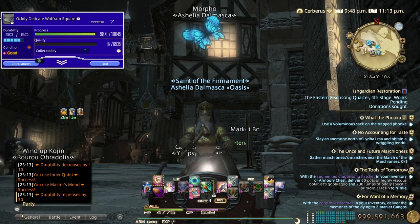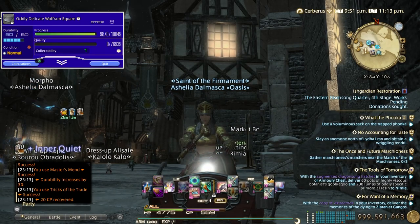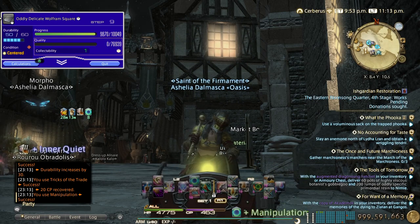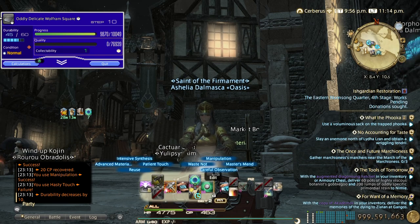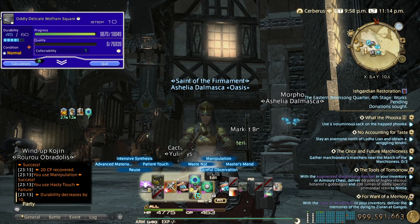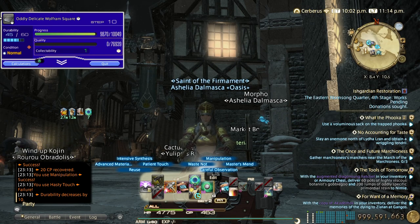Pop inner quiet and master's mend. Prime would have been nice here — I'm gonna do tricks of the trade. Precise touch — I only have one stack, but if you have two to five stacks of inner quiet and you get centered condition, feel free to gamble with patient touch to double your stacks. But if you have six stacks or more, don't gamble — it's not worth it because you'll lose half if it fails, and with centered it's only 80% success rate.